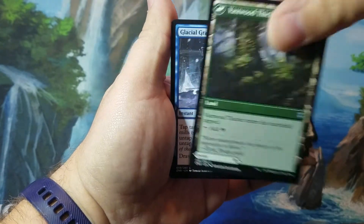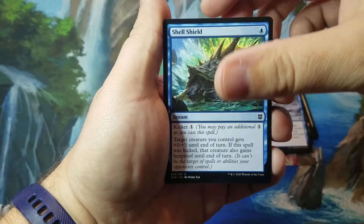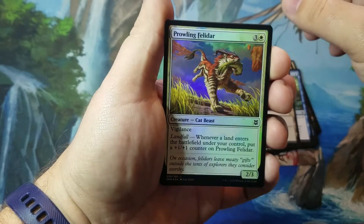Vastwood Fortification with a flip card Vastwood Thicket on the back, Glacial Grasp, Shell Shield, so no double rare, and then a rare Crawling Barrens with a Foil Prowling Felidar.